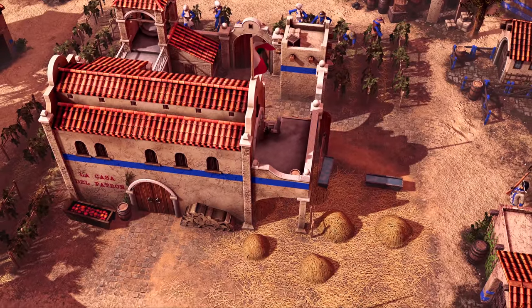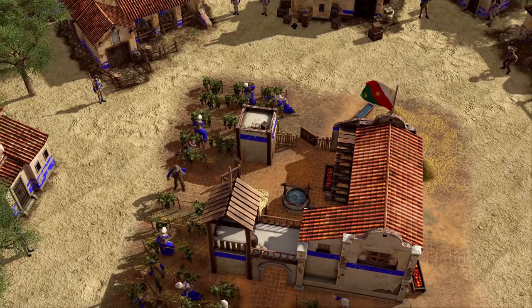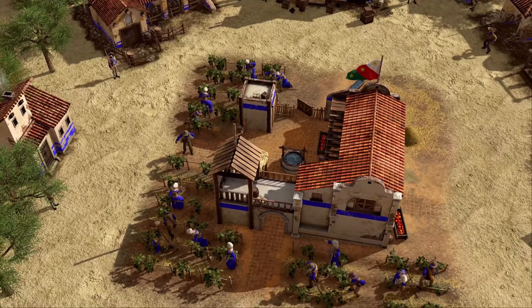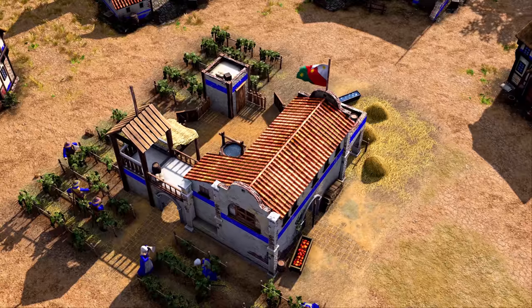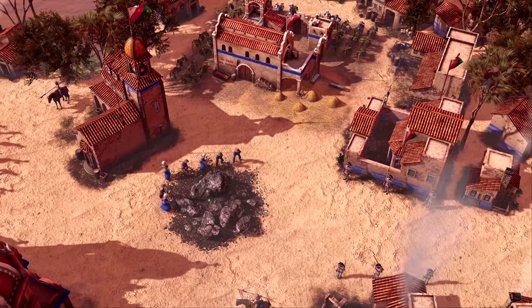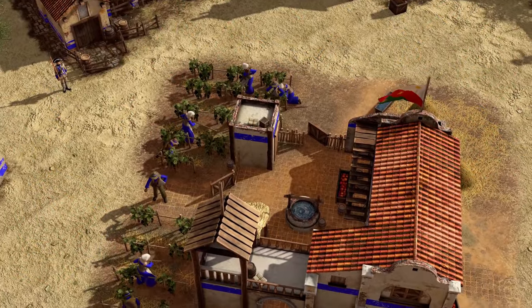Instead of mills, estates and livestock pens, the Mexico Civilization constructs the Hacienda, which can be toggled to produce food, coin or cows automatically, and assigning settlers to the Hacienda will increase its production rate. Similar to a town center, Haciendas can be the center of an economy, as it's able to garrison settlers, protecting them from raiders, and can be upgraded in numerous ways depending on which federal cards you choose, such as gaining a defensive ranged attack, producing military units, or even spawning more settlers.